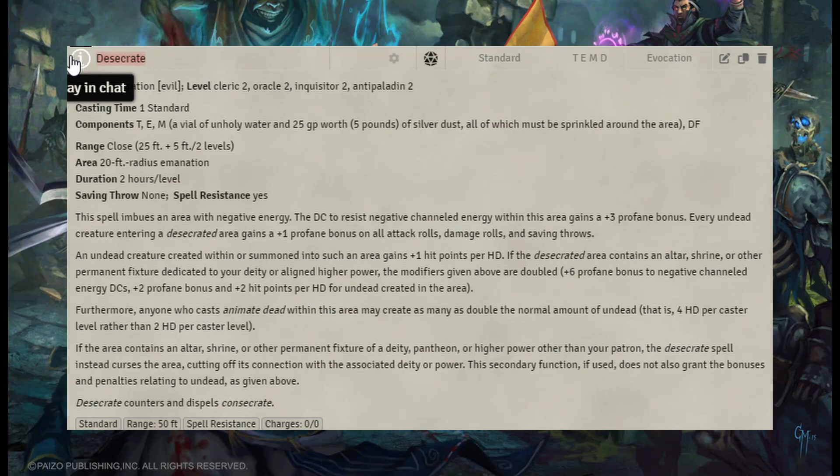The first set of spells we want is Desecrate — either by item, scroll, or spell; it might be cheaper. This will give us an extra 1 HP per hit die, and doubles that if there's a permanent altar or shrine there. This will let us raise 4 hit dice instead of 2 hit dice at a single time per level for us with our Animate Dead spell.